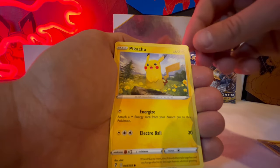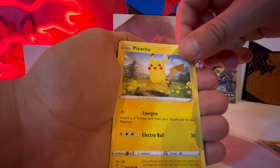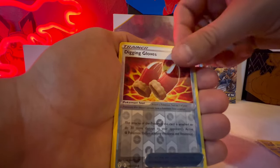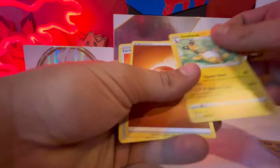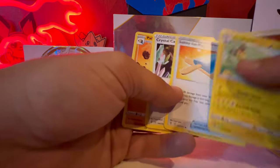Hey, this is the Pikachu in the McDonald's art — that's the exact same one in the McDonald's art that's out right now — and a non-holo rare. What else we got in there? Lucky Pop ice cream, Lucky Pop!